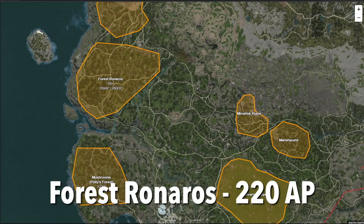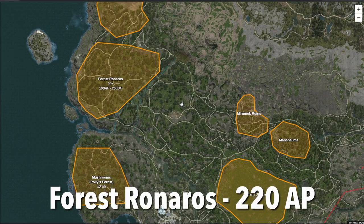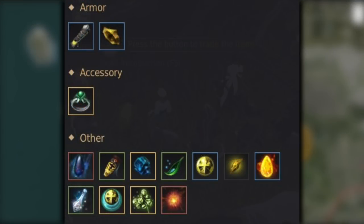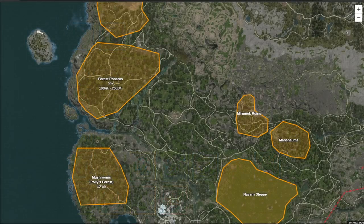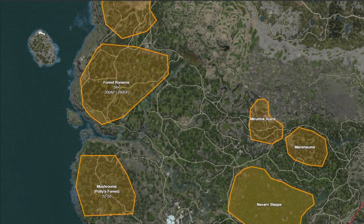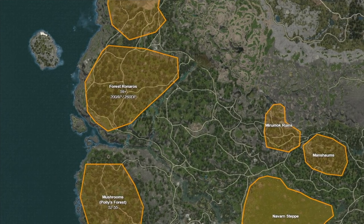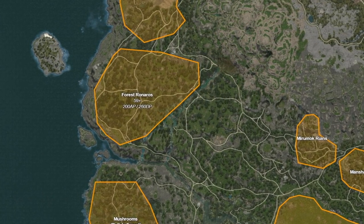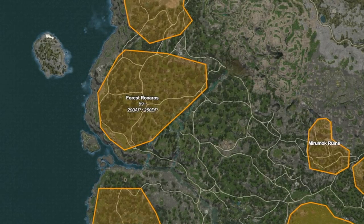At around 220 AP, you can do Forest Roneros pretty well, around the Forest Roneros area and Tootferi Cabin area. Money-wise, I was making almost 90 to 100 mil an hour with a loot scroll. Some of the notable drops are Kaphras at a much higher rate than some other spots, Ancient Spirit Dust, Forest Breath, Forest Fury, and the Roneros Ring. The potion piece also drops here, so be prepared for competition, especially on Arsha. In terms of normal servers, it's pretty tame. There are about three to four big rotations and a few smaller ones.